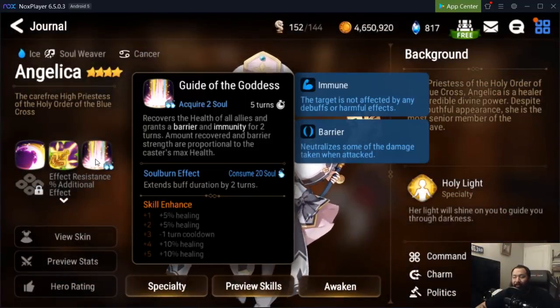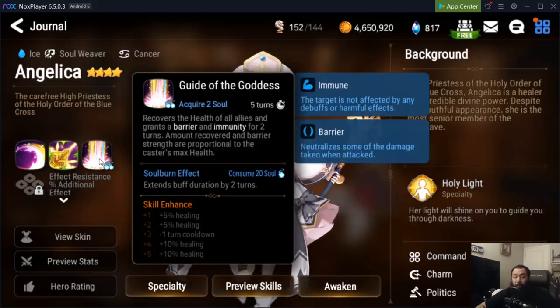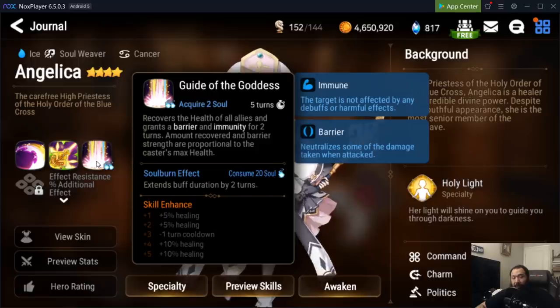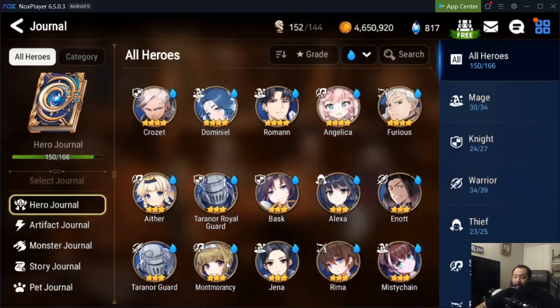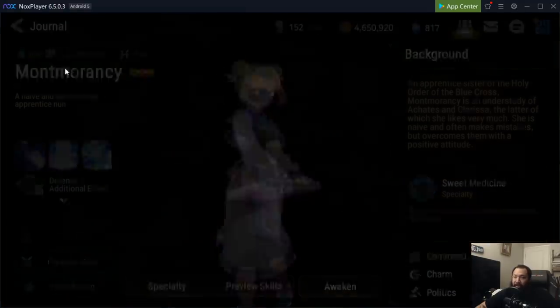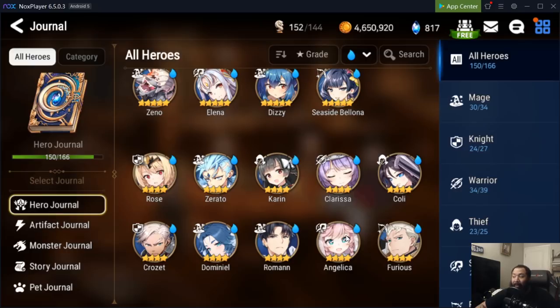Angelica is just great — she gives you immunity, which helps you transition into tons of future content, especially raid, which is the most important content for your progression. Her heals are concentrated, she has a low cooldown on her S2, plus immunity to keep harmful effects off your team. She's very well-rounded and easy to use for beginners. It's really hard for me to recommend a different starter healer. If you need an alternative, Momo can fill that role, but she won't reach her full potential until her specialty change, which is really expensive — so for a starter player, just go with Angelica.